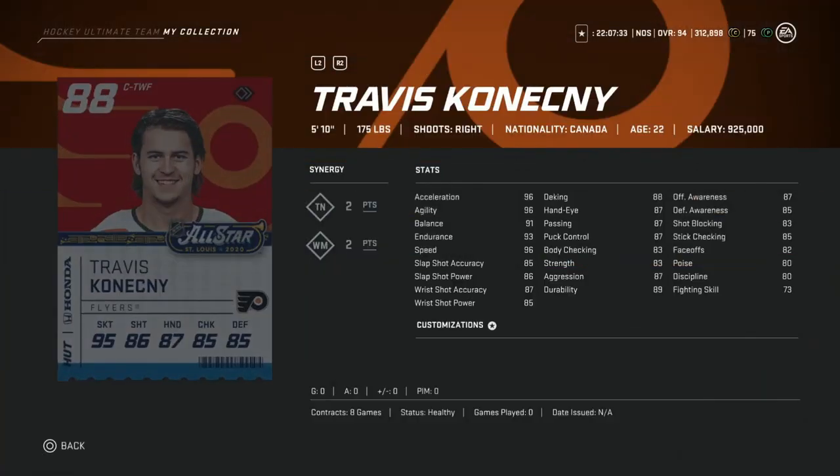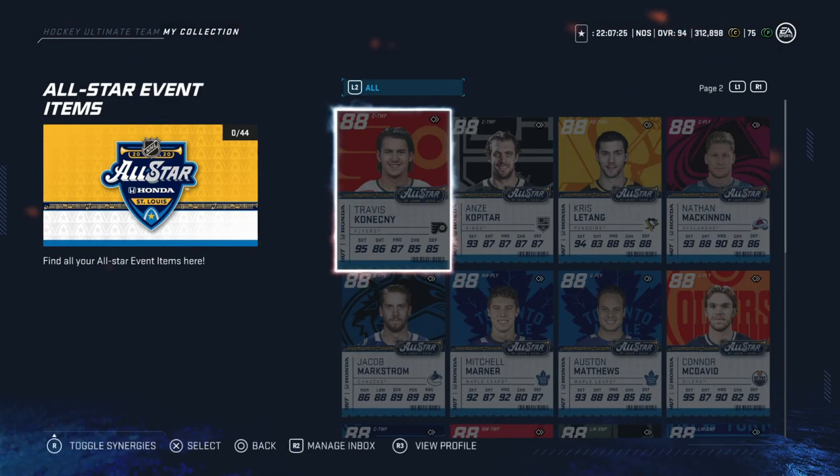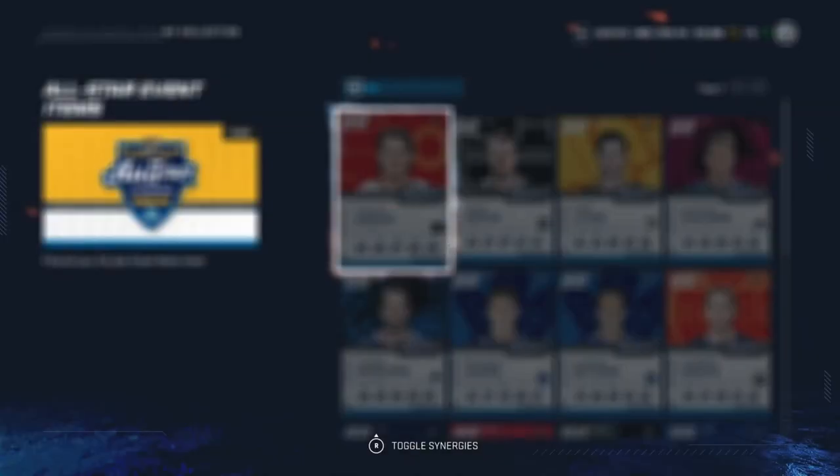Next, we've got Travis Konecny. A little bit smaller, but 96 skating out of the gate. 85 shooting — kind of meh. He's going to need to do something, which is hard to predict. I would just avoid him.